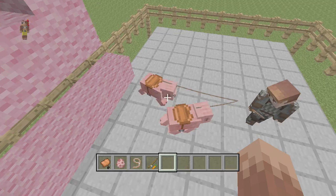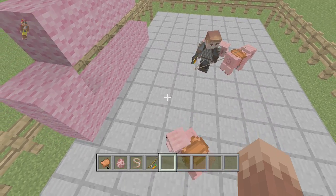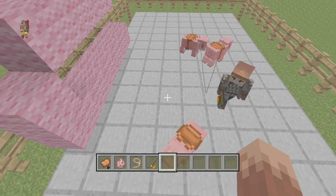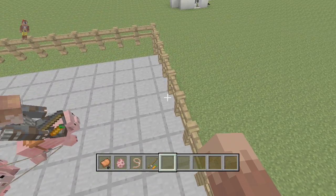First you attach these two pigs together. You then grab a carrot on a stick, hop onto this pig, and then you go riding off with your friends into the sunset.